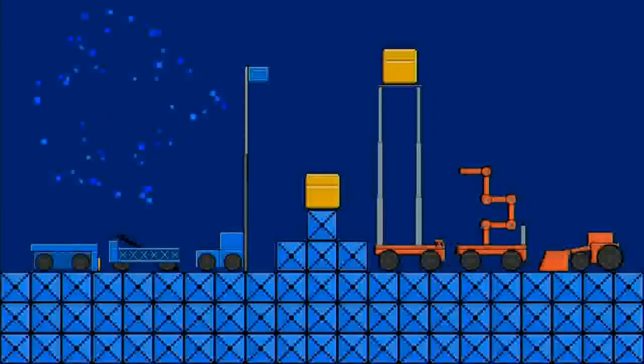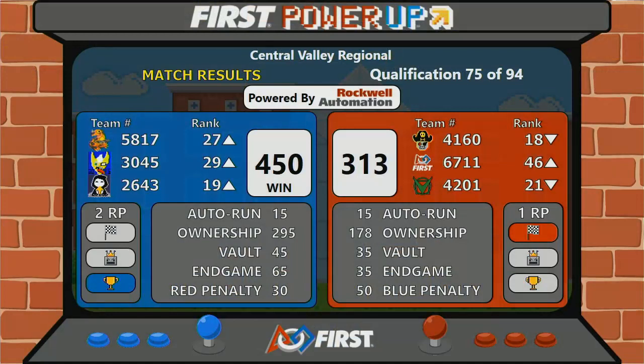The Blue Alliance takes the match with 450 points and two ranking points. Red with 313 points. They did get the auto ranking point.